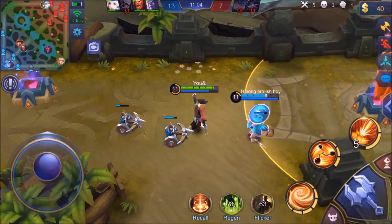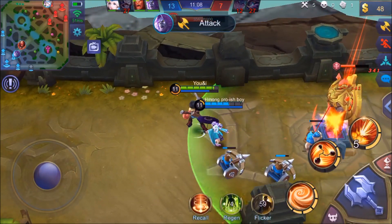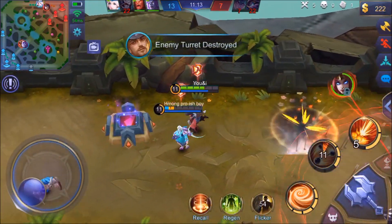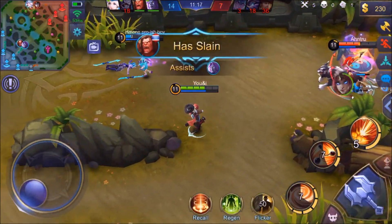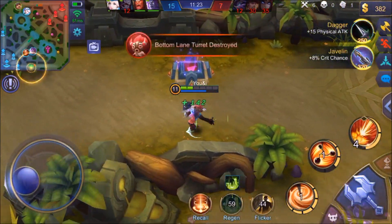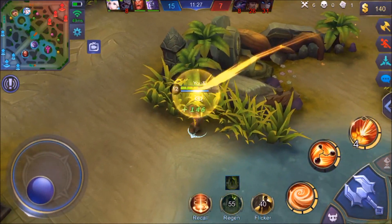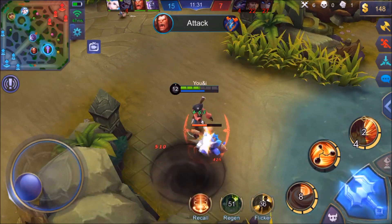Getting the Blade of the Seven Seas — the reason I want that is it gives me movement speed when attacking enemy heroes, which is very helpful with Clint. We're going to need to get out of here. This Irithel — see how much damage I can do — holy cow, blowing her up right there! Bye bye Irithel, kiting her out. You've got to do a lot of kiting with Clint. Getting a six-kill there — bye bye Irithel!